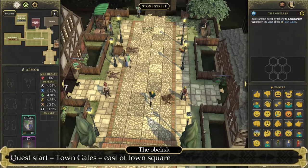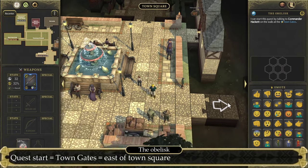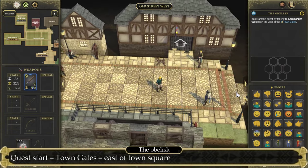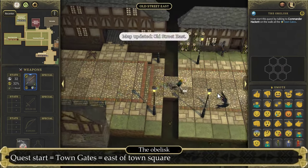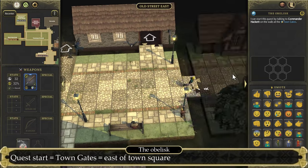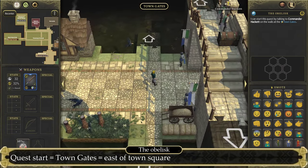Once you think you are ready and you are above level 10, or you have some healing potions, let's make our way to the town square and from there continue eastward through Old Street, and keep going east until you've made it to the Town Gates. Here at the end of the Town Gates, you'll see that you're able to go north or south. Either way, you will get attacked.